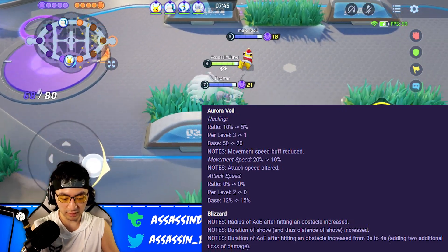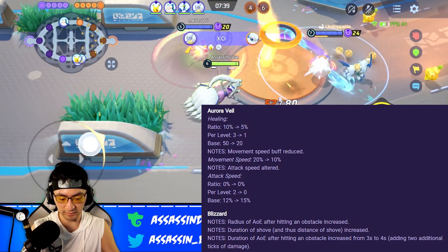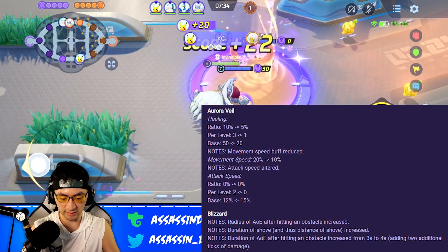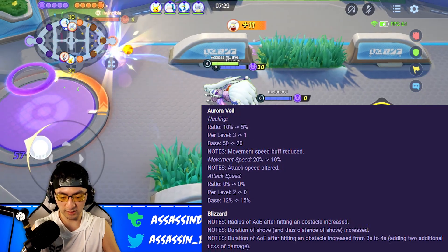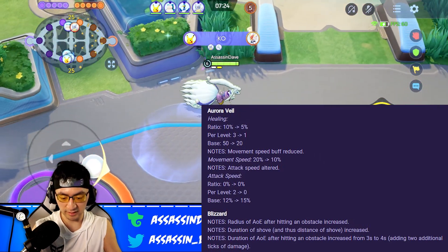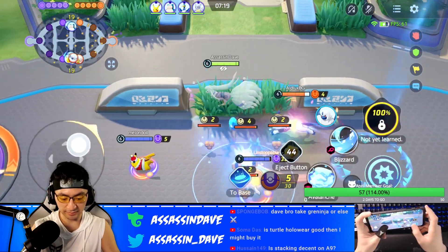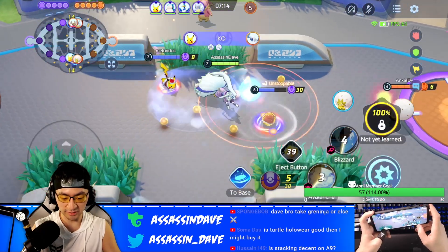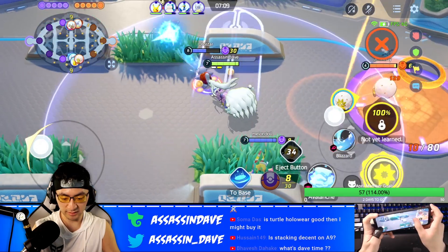How OP was Aurovel? Let me put it this way. There was one game I was playing Charizard — I was level 15, in Unite form, flying in the sky, breathing fire on this Alolan Ninetales — and the Ninetales simply jumped into the Aurovel and started auto-attacking. Every time I breathed fire on it, instead of doing damage, it felt like Ninetales was actually healing more than I could deal damage, and I was a level 15 Charizard in Unite form. If that's not a testament to how busted Alolan Ninetales' Aurovel was, I don't know what else could tell you that skill was way too overtuned in the last patch.